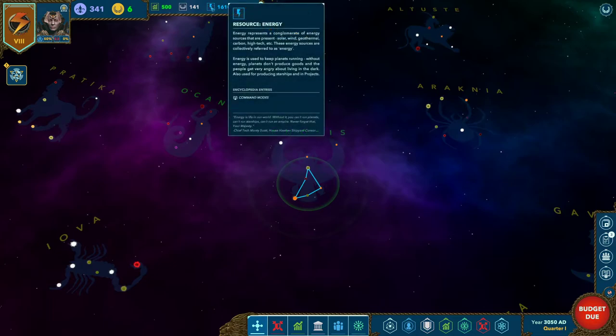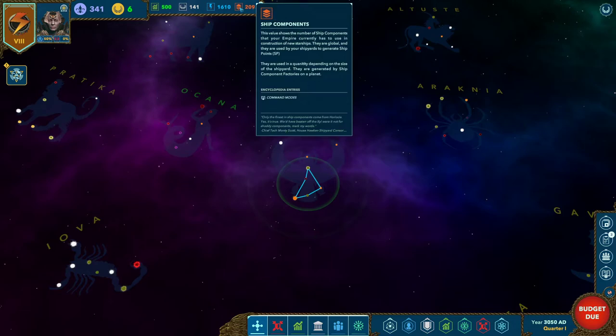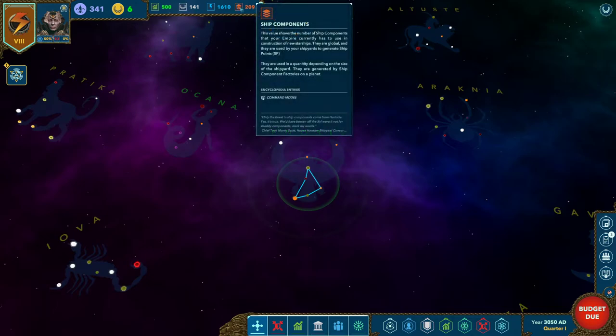Another very important resource is energy. This is your stockpile for the empire — essentially any project, military action, building a logistical network, or pretty much anything you do on an empire scale requires energy. It's very important to watch this value. Energy is generated by your high-tech facilities on planets, run by Fluxmen. Next is your ship components — this is what shipyards use to make ships, generated from ship component facilities and staffed by ship component engineers. If you want a strong military, don't let this hit zero or your shipyards won't work.